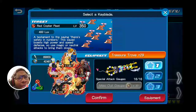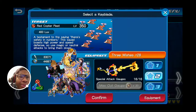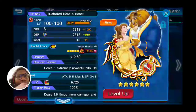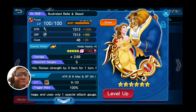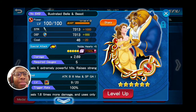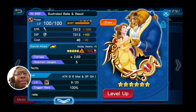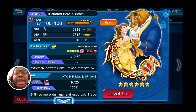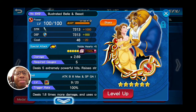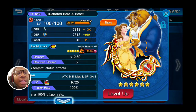For this one, I just used my standard keyblade setup. I used my Beast and Bale — this is probably one of my favorite medals. What it does is it increases your attack power times three and removes all the target's status effects. So if that target had any buffs or anything that would increase its defense, it's automatically nullified down to their base stats. You can go nuts from there.